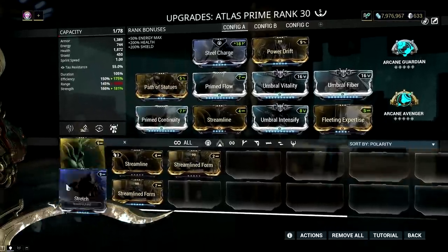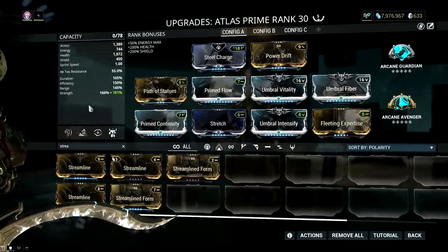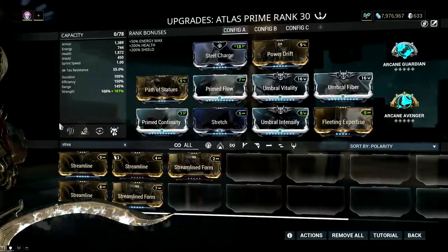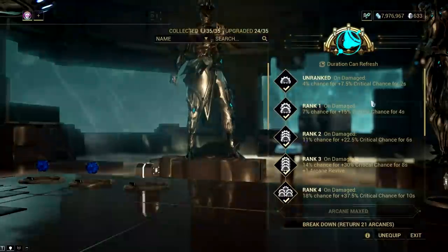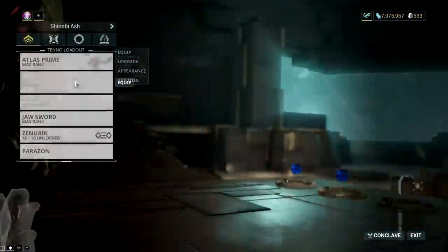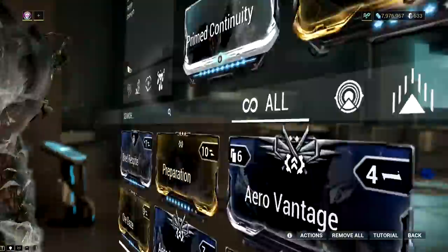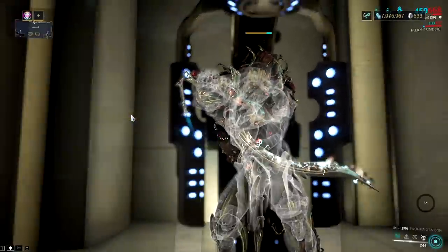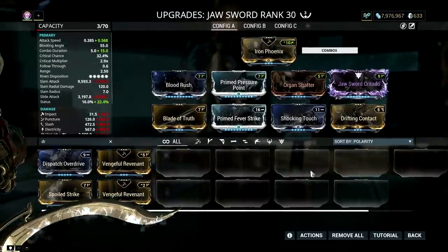Others would choose Stretch over Streamline, which is also viable. Using a range mod will not only help you hit more targets easily, but it allows you to keep throwing punches in a 15-meter radius, and gives you a better radius for Rumbler's petrification effect. Arcane Energize is an option, especially if you are using Zenurik's Energizing Dash. You can put Arcane Avenger on that slot for more crit chance, since it procs even during Landslide's invulnerability. With this setup, be sure to add a duration mod on your melee weapon to maintain the max combo counter benefit.